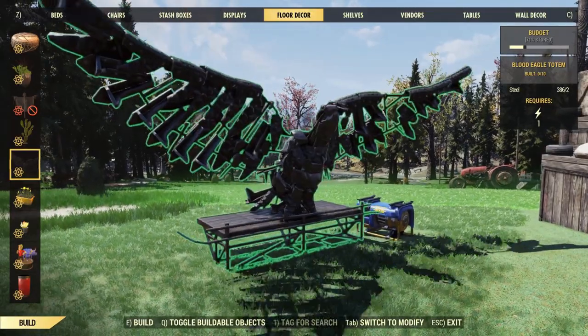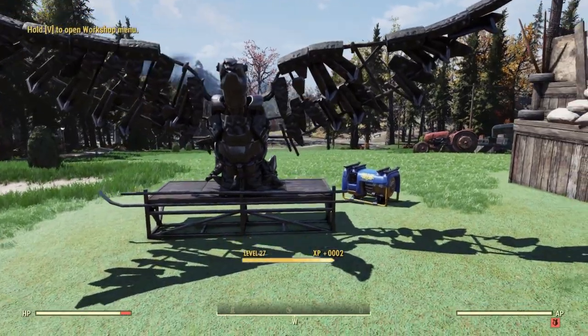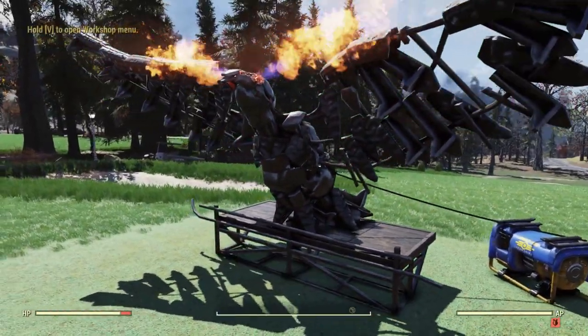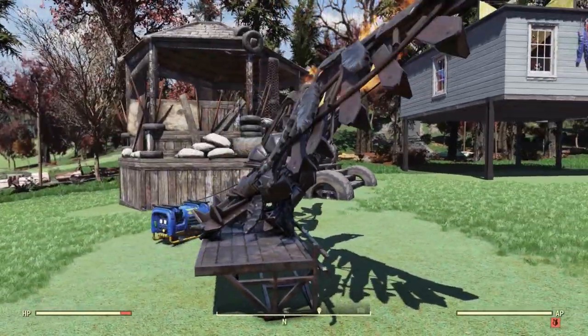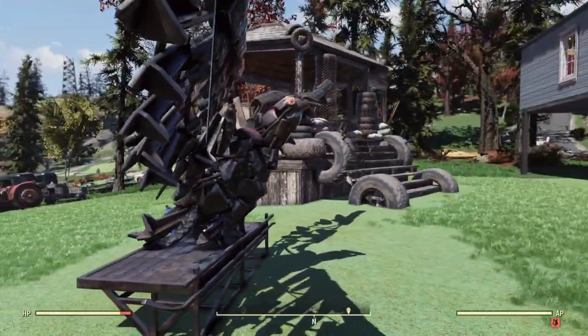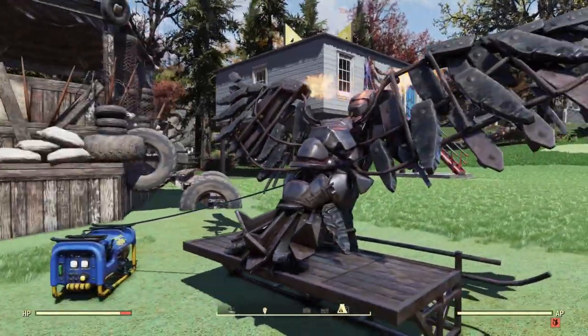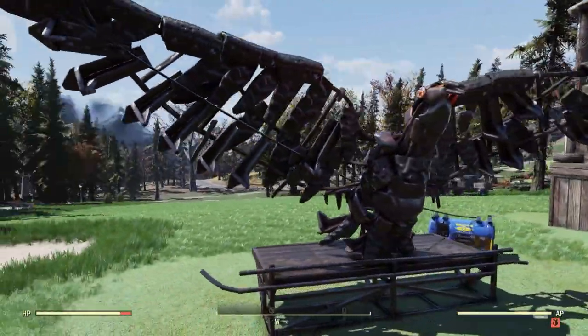Right here we have the Blood Eagle Totem, and it does need power to function. I have a generator right here, so connect the power line and that is super cool — it shoots flames out of its eyes. The detail on this one is really solid for what we've been getting lately. To stop it, you would hit E on PC.